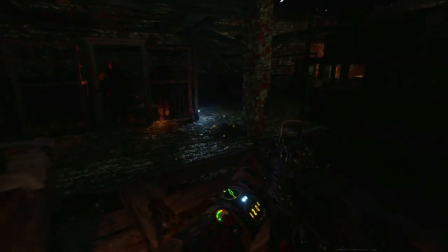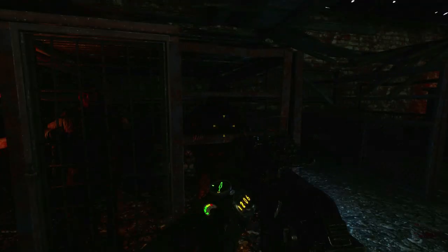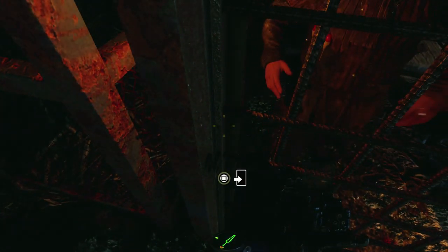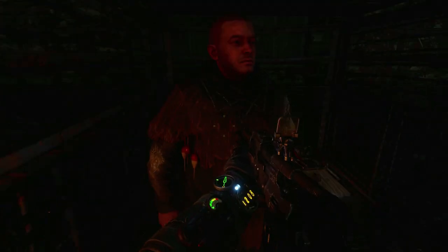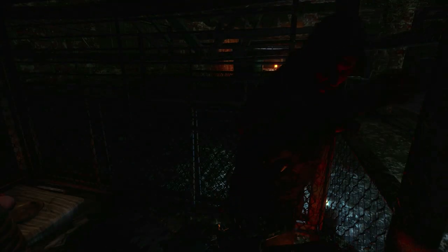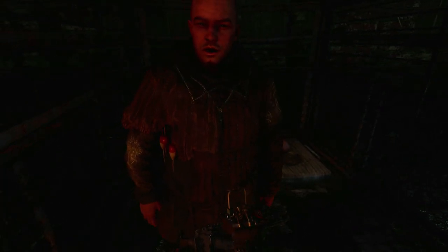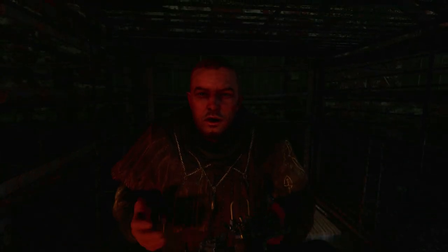Here we have the two prisoners. I was being a little paranoid checking if there were any guards left, but they are all dead and we can break open this lock. I managed to hit the prisoner by accident — sorry about that. But he is so grateful that we saved him and his friend, so he will give us a key. I will be using this key in this level, but you will not see me use it in this video — that is in part 2.